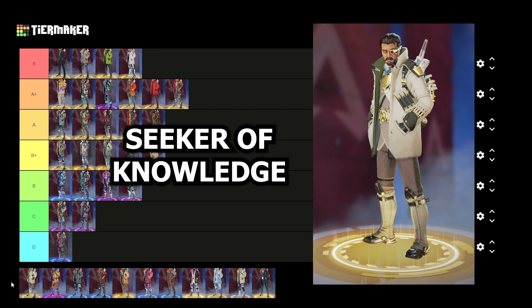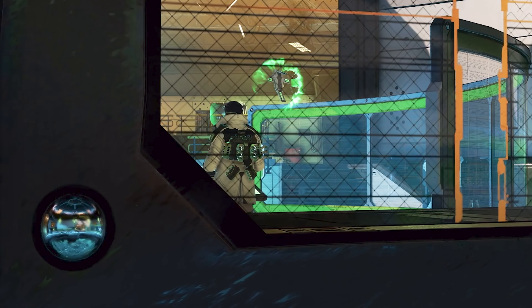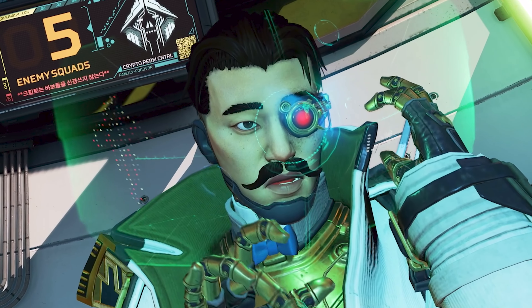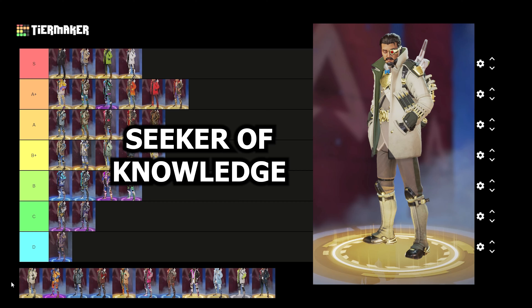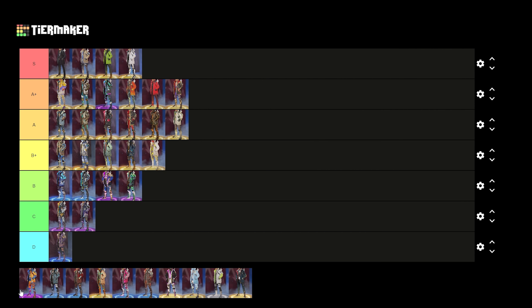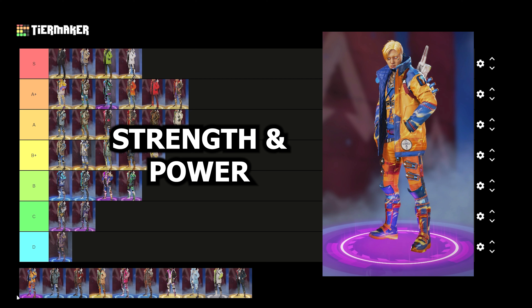Up next we have Crypto's Seeker of Knowledge skin. This one came out back in Season 5 during the collection event — I think it was added at the same time he got his town takeover. I've always loved the skin ever since it came out. It has a little mustache and spectacles, so it's a different kind of skin. That mustache is a little funny, but I've always really loved this skin, so I'm dropping this one in the A tier.